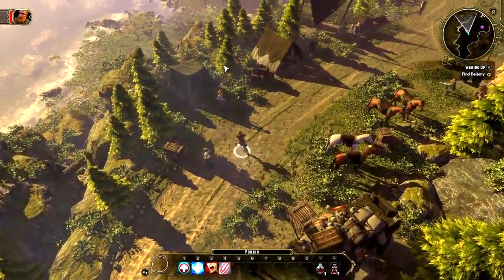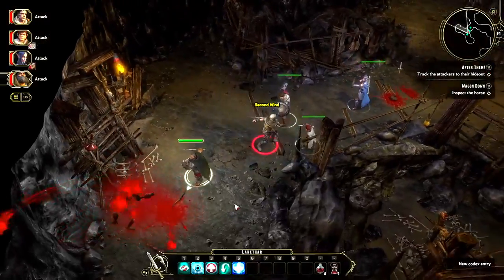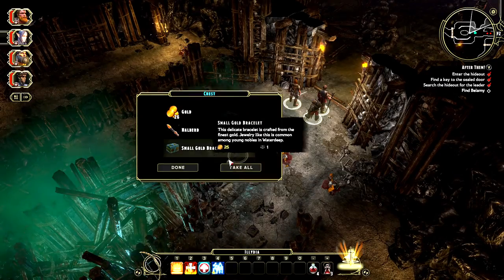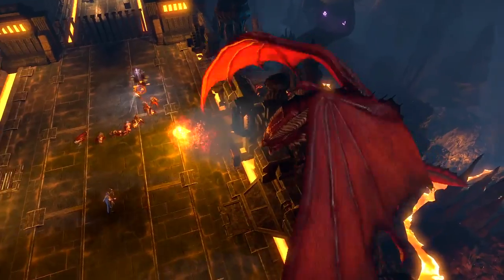After creating your character, you can embark on your journey. You can invite up to three friends to join the story as a co-op adventure, with each player using their own customized character. Although you can customize your character with treasures and loot, you will have to rely on your party to survive the dangers of the Sword Coast.